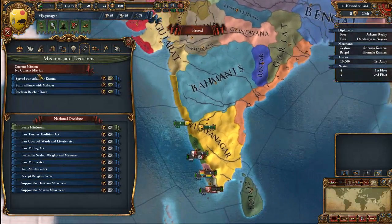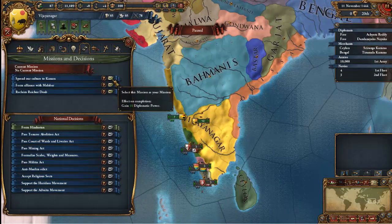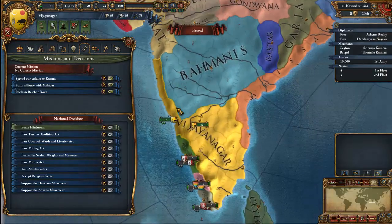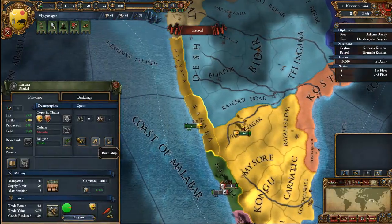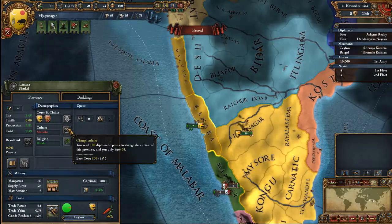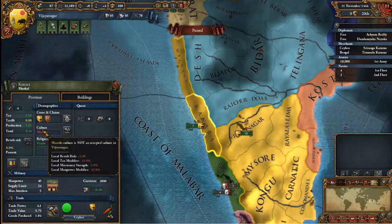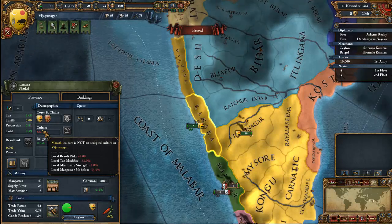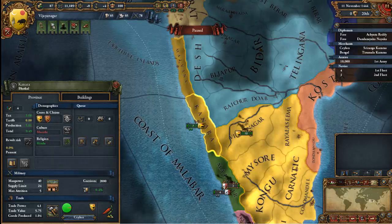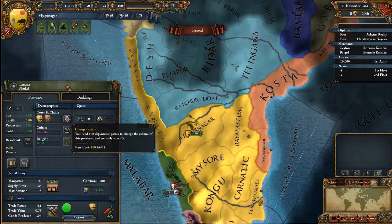The missions tell you what you can do and give you special bonuses. For example, 'spread our culture to Canara' — Canara is this province here. It does not have our culture. It requires a hundred diplomatic power to make it our culture. If something's not your culture you get negative effects such as revolt risk and tax modifier. However, I do not have the culture points to do it yet.